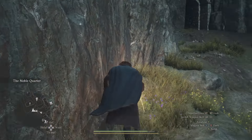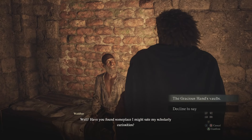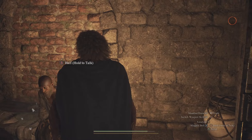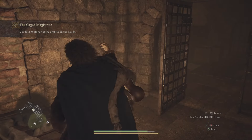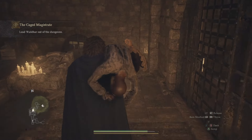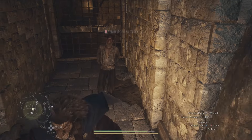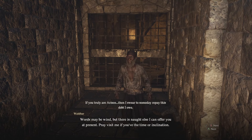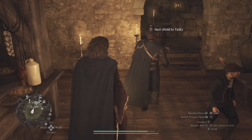Speak to the guy again — Waldhar, I think his name is. Tell him there's a place with a load of tomes where he can take refuge. He's going to ask you to lead him outside and get him out of the jail, then he'll make his own way from there. You can pick him up and run, or just let him follow you — make your way downstairs and out of the gates at the bottom. Once you've left the gates it triggers some dialogue where he thanks you and goes on his way.